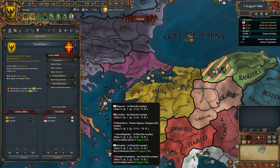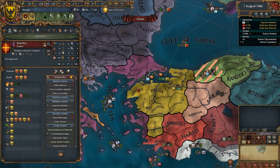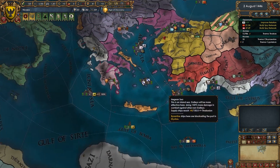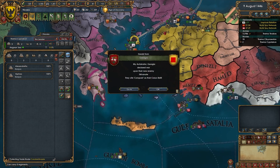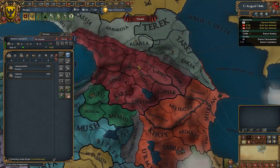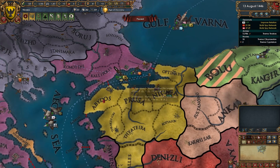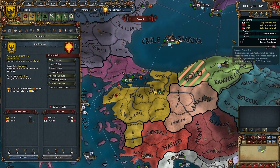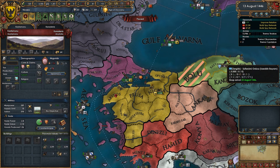Serbia would join, so they'd bring a navy, but I'm not too concerned. I want these guys positioned over here and I'm going to have the navy come out to attack — they're blockading right now. We're going to attack these guys for Lesbos, and I've got permanent claims already. Let's attack Byzantium now — the sooner the better, especially when they're already at war.